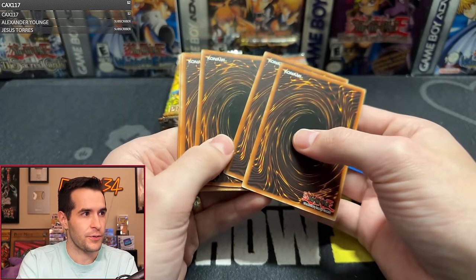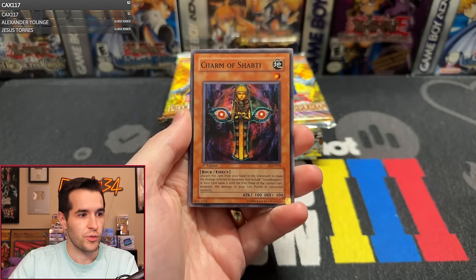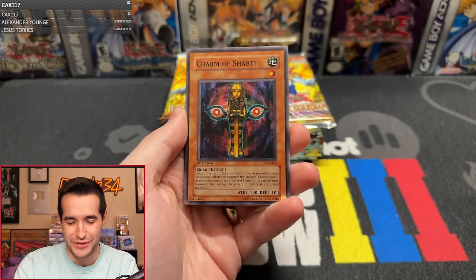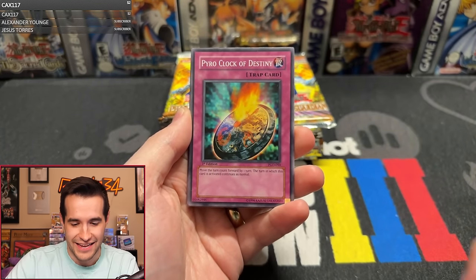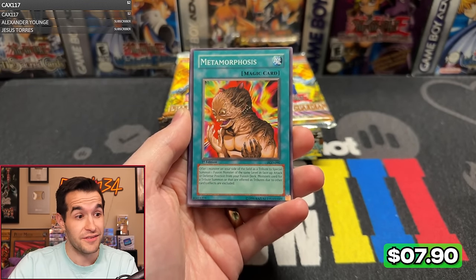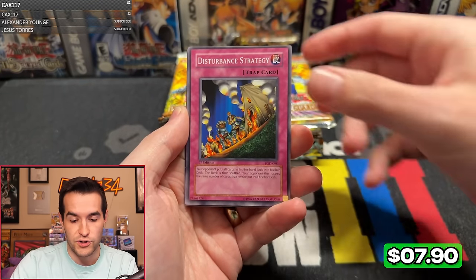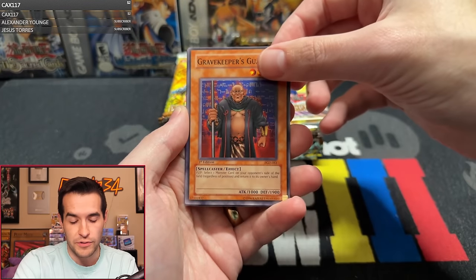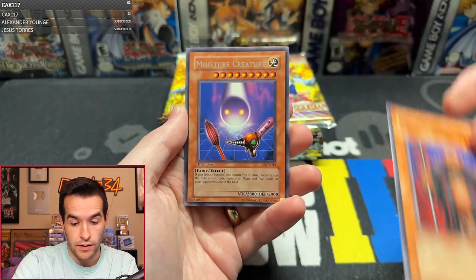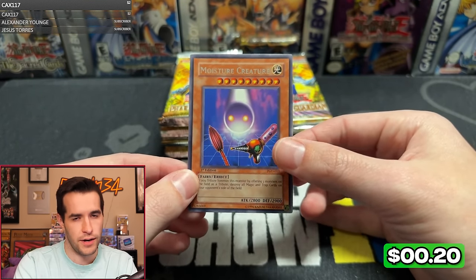Pack one: we have Mookis Yolk. Some really good commons in here. As you guys know, it's Pharaonic Guardian — there's amazing commons, metamorphosis, stuff like that. Pyro Clock of Destiny, Different Dimension Capsule, metamorphosis — very nice. Sermon of Catabolism, Distortment Strategy, Gravekeeper's Guard, and a Moisture Creature. Started off with the classic three-tribute Moisture Creature. Very nice.